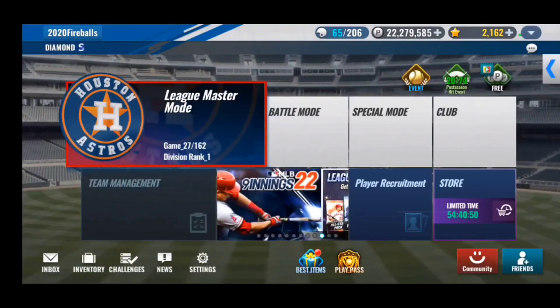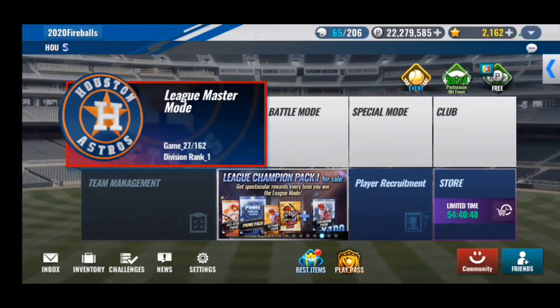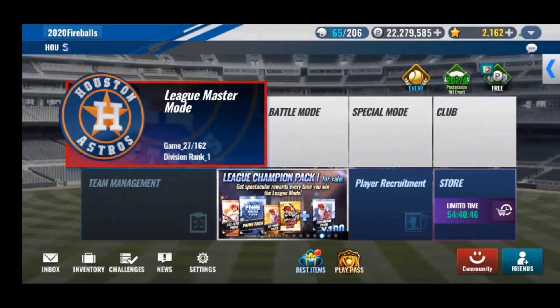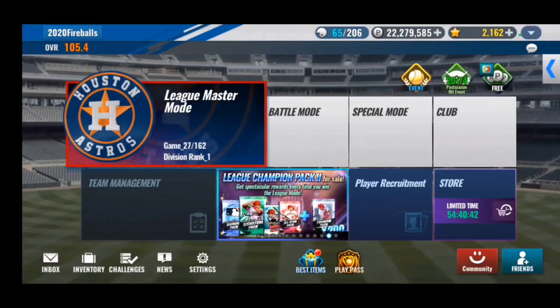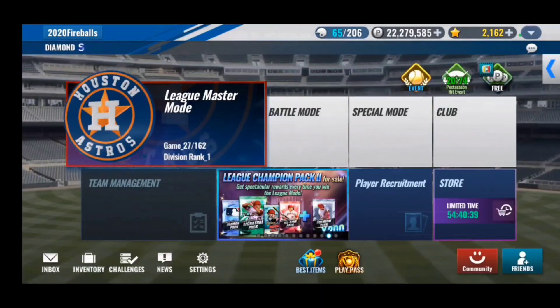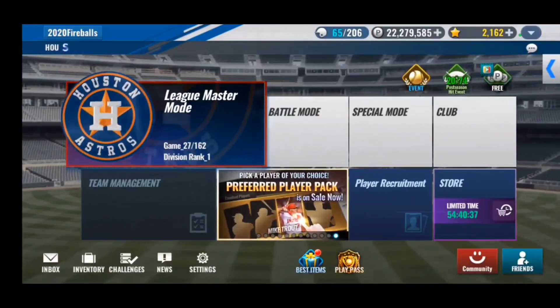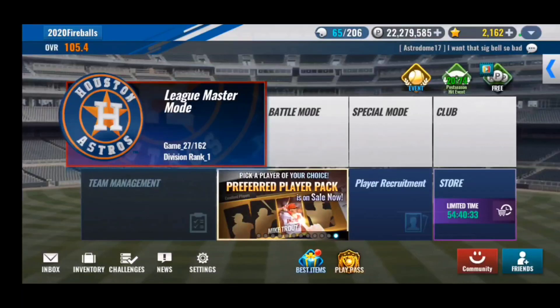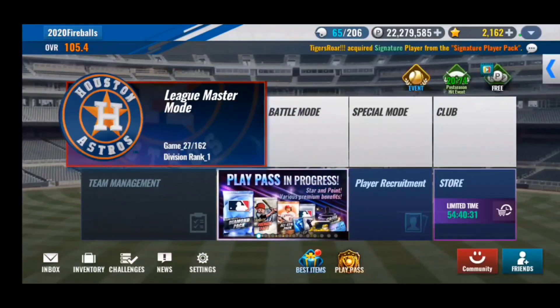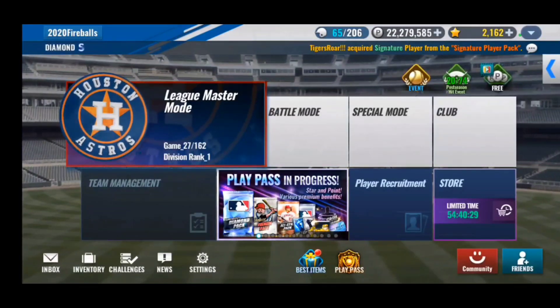We also have three diamond primes for a diamond prime combo. I pulled a JD Martinez prime — unfortunately not on the Red Sox team — but I can use it for a prime combo. I'm hoping to get Billy Wagner or Jose Altuve, which are probably the two most needed cards on this team right now.